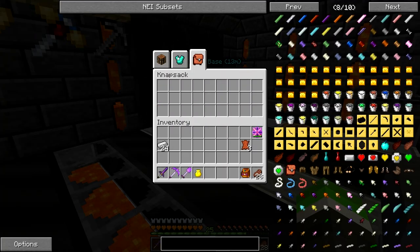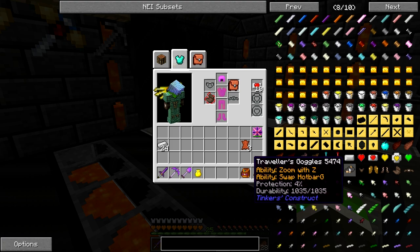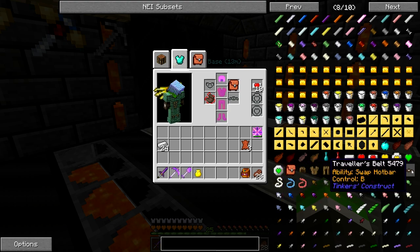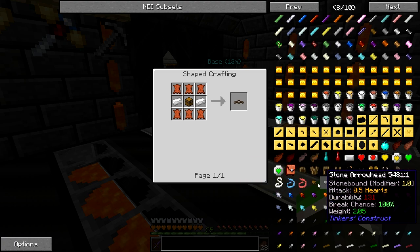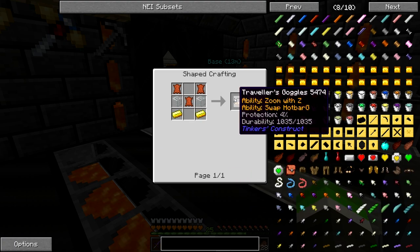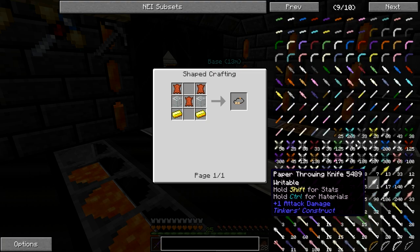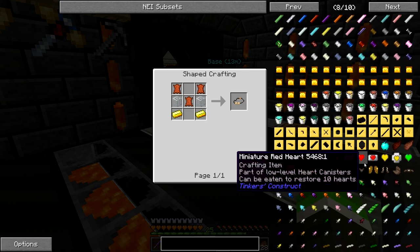I see there's also a Traveler's Belt and some other travel items. I'm looking for something with night vision but I don't know if this will actually work, so never mind.